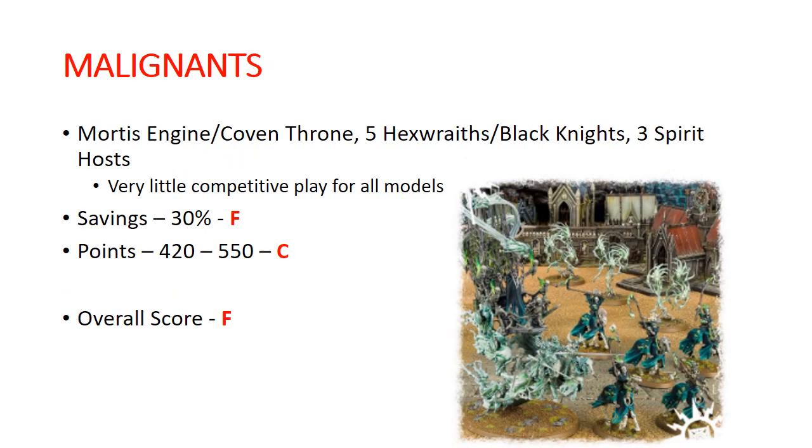Malignants is our next one. This is sort of a holdover from before the new books — it doesn't actually fit necessarily into an army. We got the Mortis Engine / Coven Throne kit, 5 Hex Wraiths (which can also be built as Black Knights), and 3 Spirit Hosts. Not a lot that's awfully competitive in this. Savings is only 30%, so that gets an F. Points: 420 to 550, getting a C. Overall I'm giving this one an F — bad savings and a bunch of bad kits. This is one of the worst ones you can buy and probably needs a refresh and update.